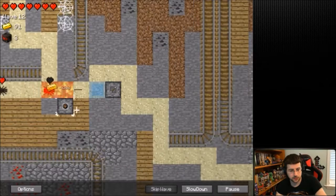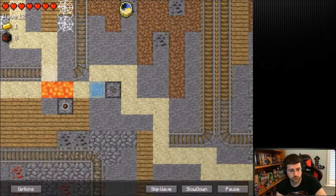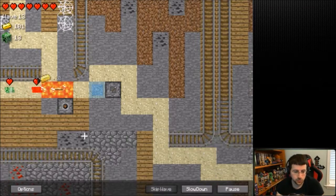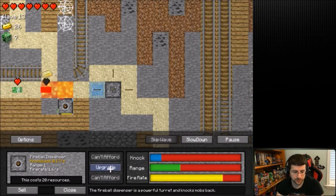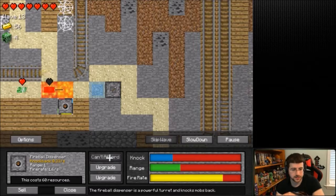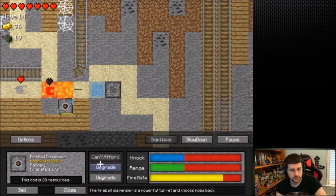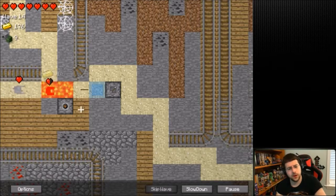The range is worth increasing. That's the one with the knockback, so it knocks him back when it fires - that's really good. Obviously the range doesn't make as much sense; knockback is how far it'll knock him back, I guess. But we're doing so far better than I thought we'd be doing.